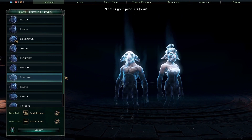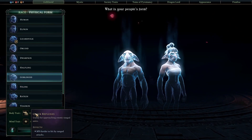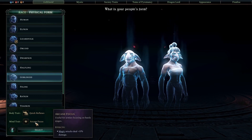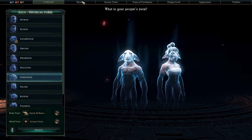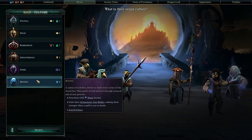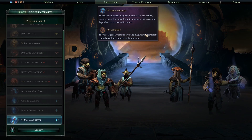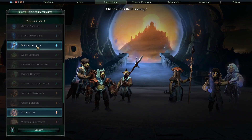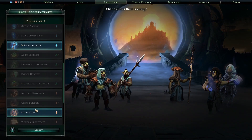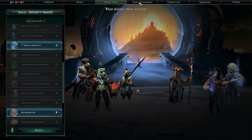So like last time, we ended up going with the goblins. We picked up Quick Reflexes for more dodginess, as well as Arcane Focus for more magic damage. We went with the Mystic Culture again for more mana. And for Society Traits, we went with Mana Addicts to get bonuses whenever we cast spells, as well as Runesmiths to make our enhancements cheaper.